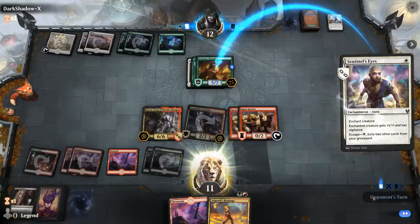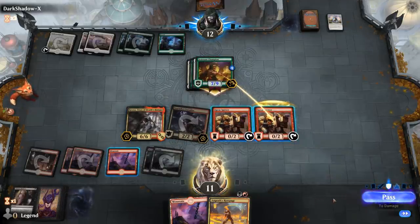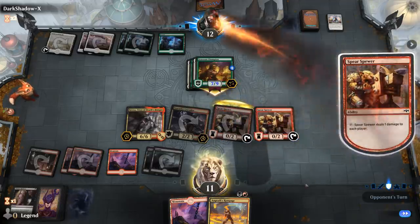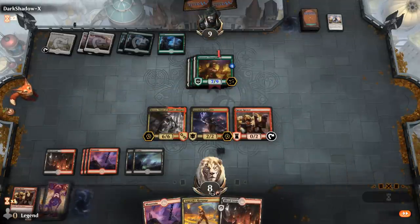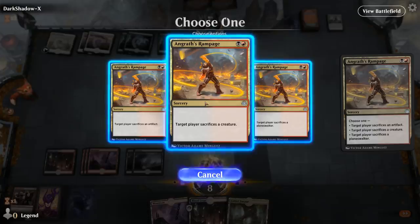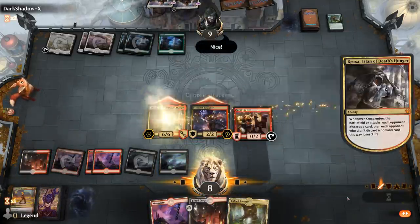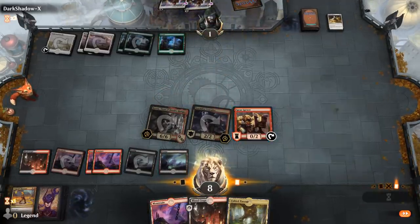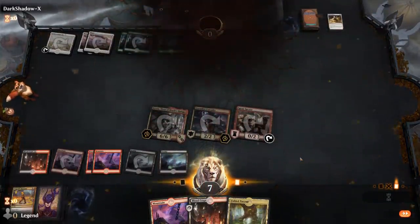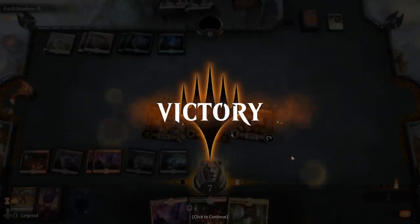I'm happy chump blocking with the Spear Spewer. Do we activate it? My opponent will take one, two, three — yeah, pretty sure they're dead. Sacrifice a creature please. Trigger Kroxa. Take eight, and Spear Spewer for the win. That was a tricky game to navigate, but them forgetting that one token made a very big difference in the end. On to the next one.